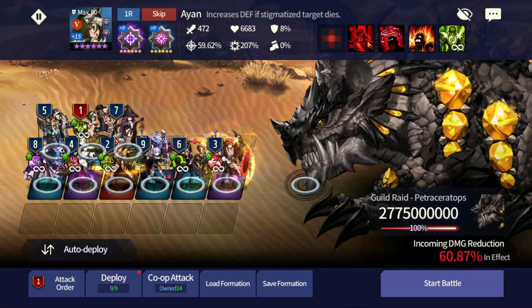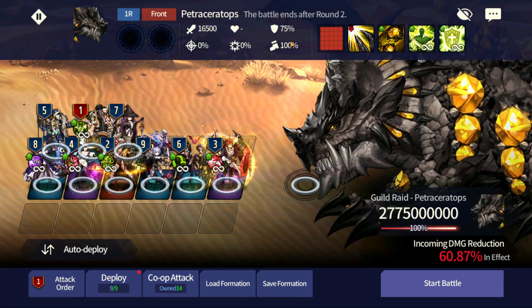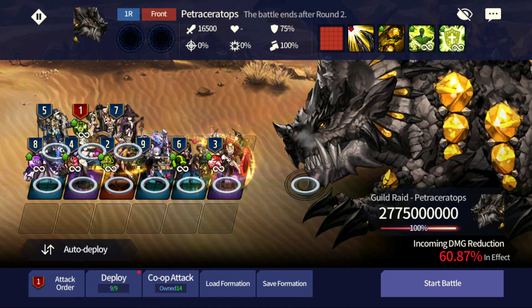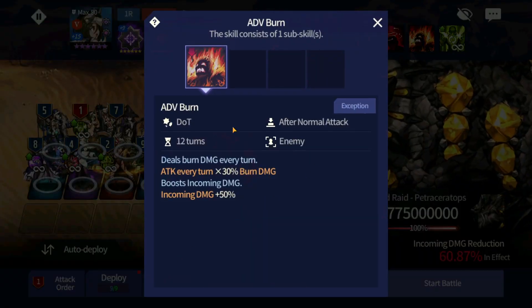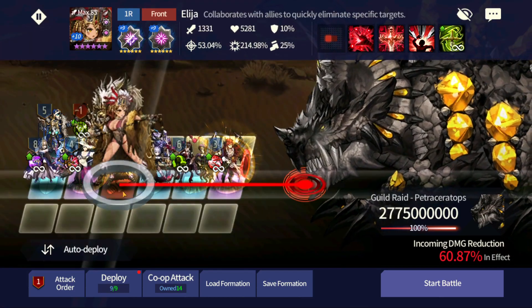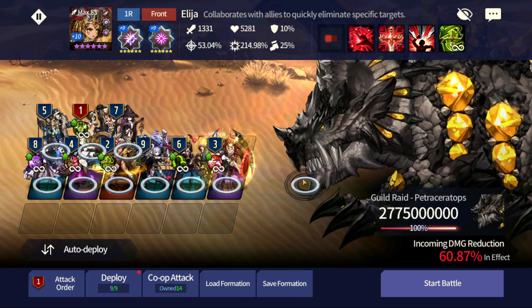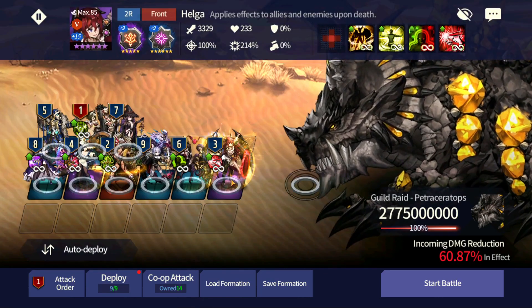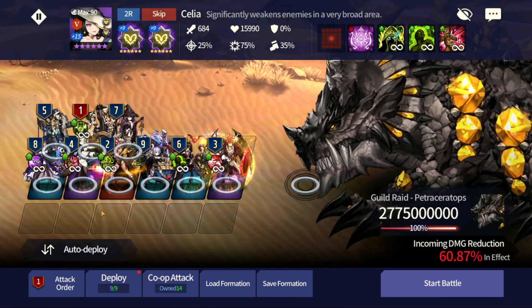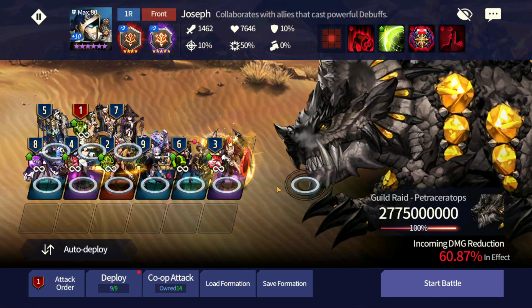Iron is quite important here — what Iron can do is reduce the opponent's edgy via Stigma. The boss is 100% edgy, so you've got to reduce that first. Putting Iron first is going to be very helpful alongside the DoT. Then I went with Elijah to concentrate fire on the boss to reduce stats further so everyone can survive. Number three is Helga — Helga doesn't need to move, that's why you put her at number three. Number four is Celia, charging up Joseph to extend the duration of the DoT.